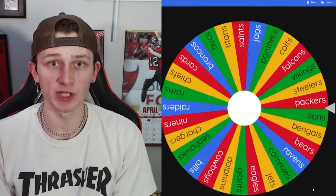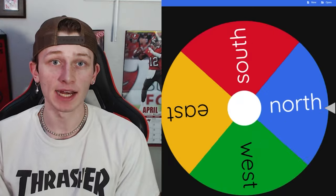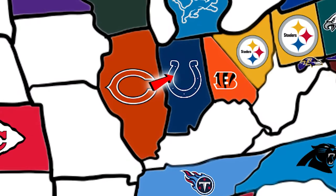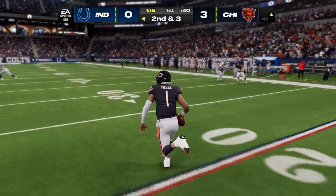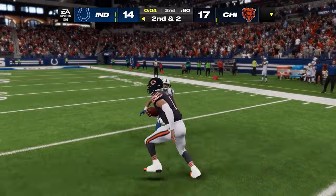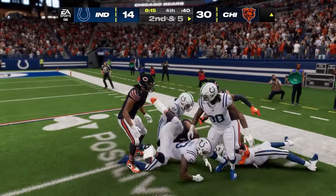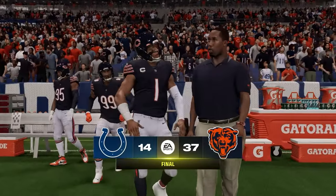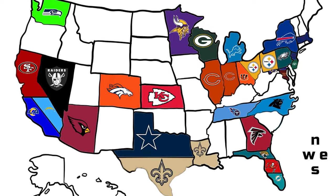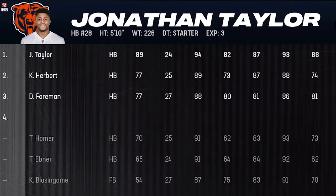Heading into game four, Justin Fields and the Bears are heading east, which means they play the Indianapolis Colts — who are pretty bad. When I said pretty bad, I meant really bad. The Colts went up 14-10 early and then didn't score the rest of the game. Justin Fields and the Bears completely ran away with it, winning 37-14. The Bears take over Indianapolis and steal Jonathan Taylor.